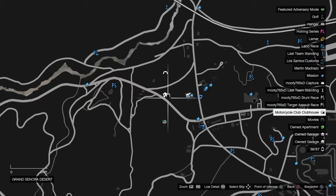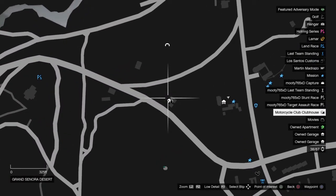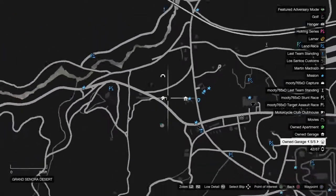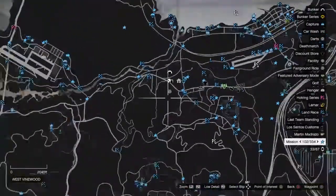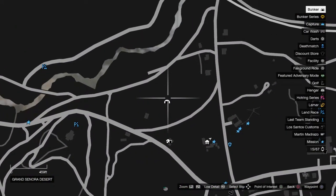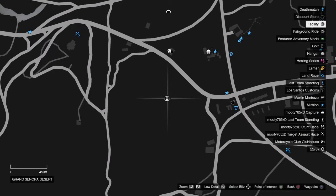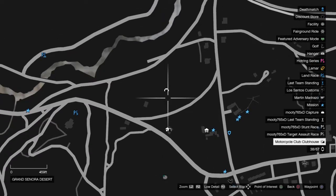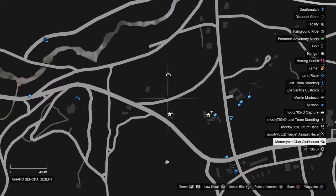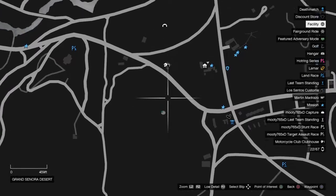I was watching this video earlier — it was just ridiculous. The steps he did to get a bicycle to dupe were just ridiculous. You can have it all right here. You're going to drive all the way back here and get all these locations. If you already have a facility and a bunker, you're only going to end up spending about four hundred thousand — that's it — just to transfer over here. I'm telling you, you're going to save yourself a lot of traveling.